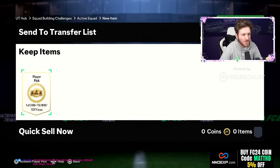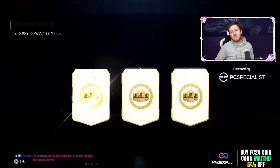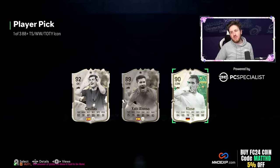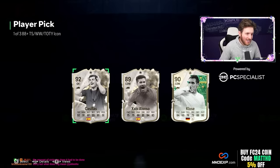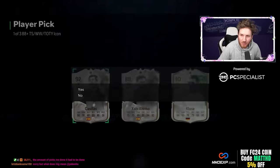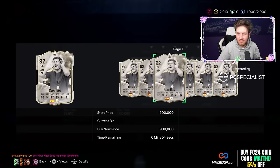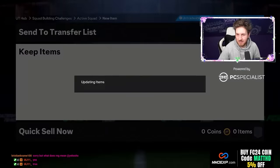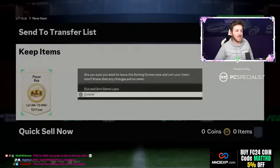A bit of a slow striker, more of a center forward, but that's nice. Thank you. Right guys, here we are — Team of the Icon, Ronaldo or bust! Come on — Casillas might be the player there. Casillas is the play, 92. I think he's 500k — 400k. That's a good pack.